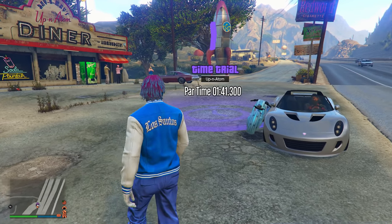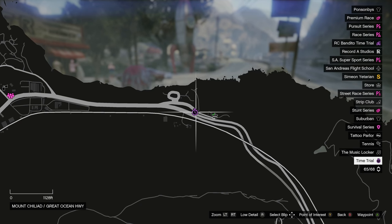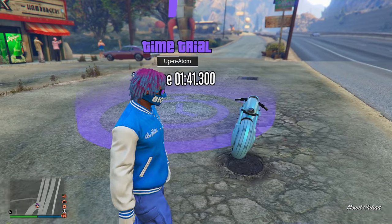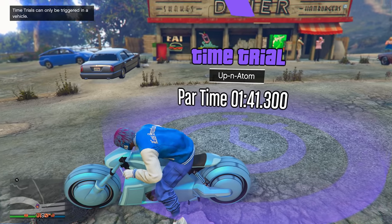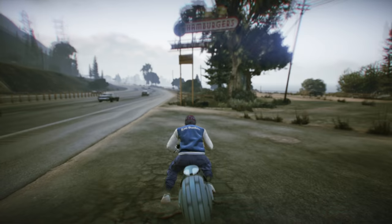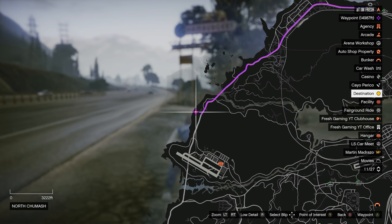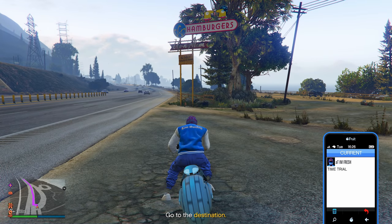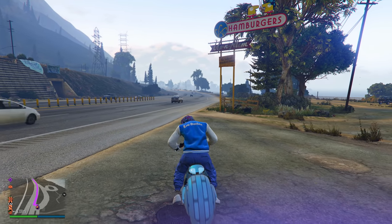For the third money method we're doing the time trial for this week, which pays 100,000 dollars in less than one minute 40 seconds. It's located at the top of the map. Once you're there, call out your fastest motorcycle — a Shitzu Hakuchou Drag Bike, a Shataro, or any fast motorcycle you own. Come up to the time trial, click right D-pad to start it, open your pause menu, mark the checkpoint as a waypoint, then open your phone and click job list, then X and A to quit.